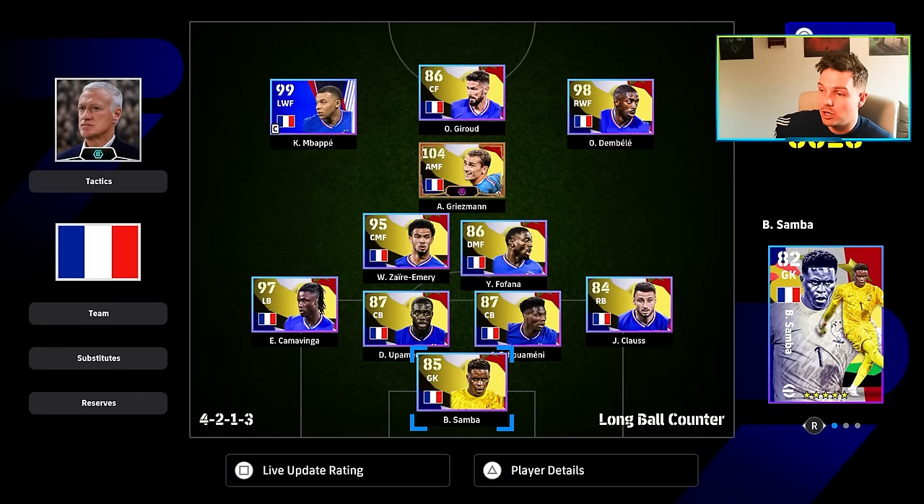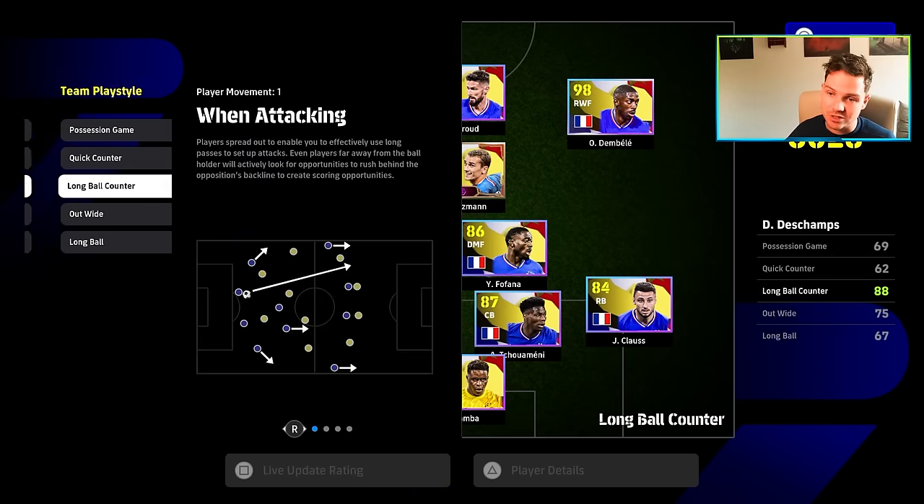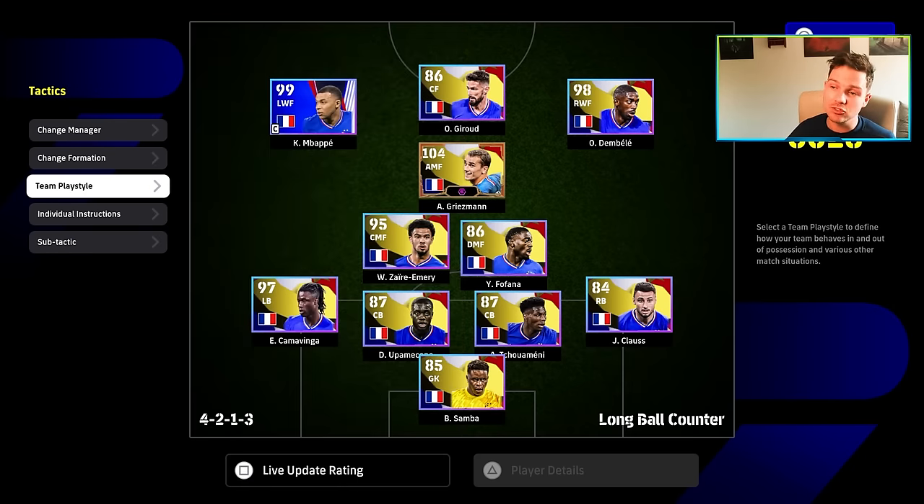We're going to mix this format up a little bit - we'll deal with Deschamps first before getting into the players I think you should boost up, plus a couple of tips and tricks. With Deschamps set to long ball counter at 88, that gives you the maximum stat boost for a manager with 88 team play style proficiency. Griezmann is going to go to a Messi-esque 104, giving him the same rating as Messi with this build.